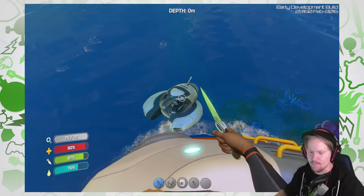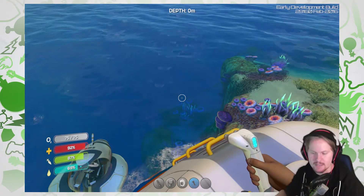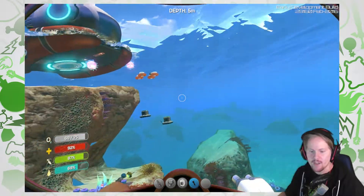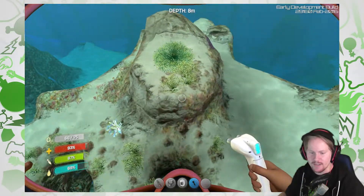We need somewhere to come back to. I built this habitat builder and just read up on how I can use it. I gathered some titanium and stuff so we can actually start building while we're here. And I thought if I'm gonna have an underwater place, this looks pretty neat.